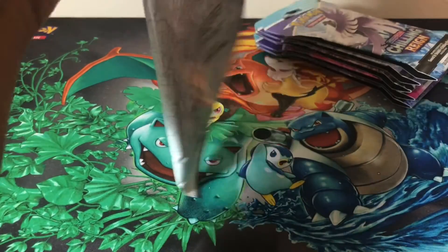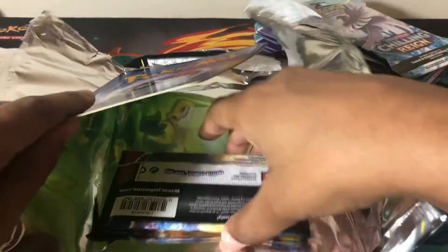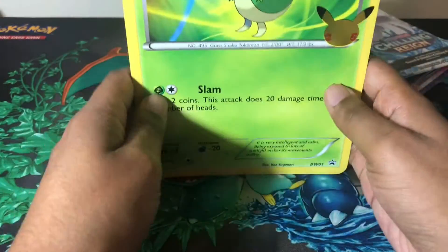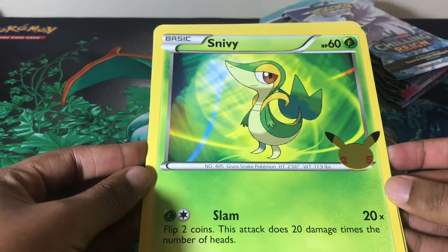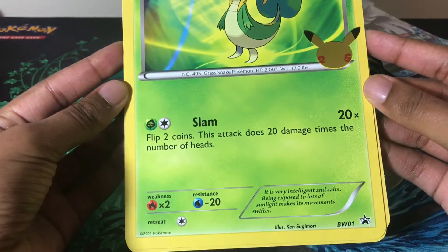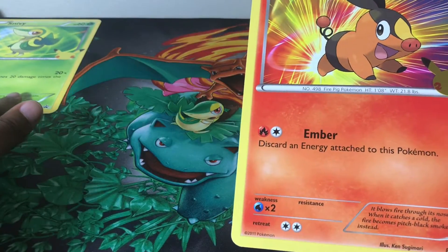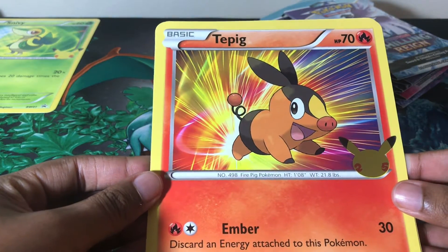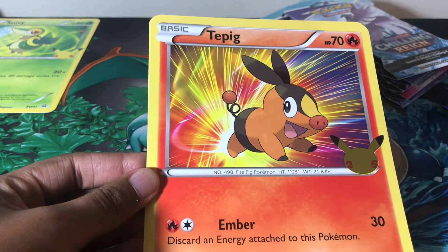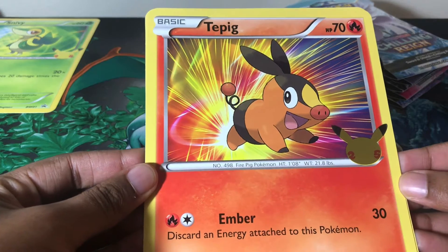I'm going to show the jumbo cards and sit them to the side — I'm not going to put them in the binder until after the video. So we have Snivy — some people say it differently, I say Snivy — and then we have Tepig, which is the next community day shiny Pokémon for Pokémon GO, if you didn't know. I'll definitely be out there for that one.